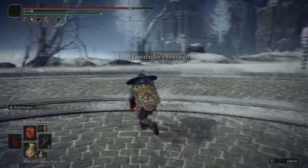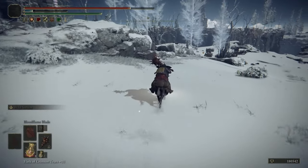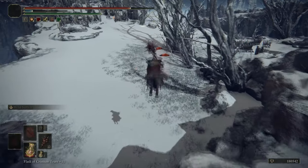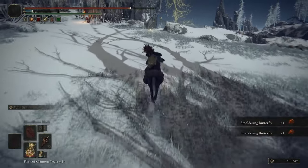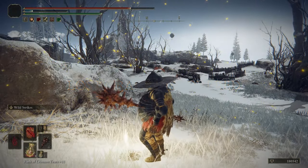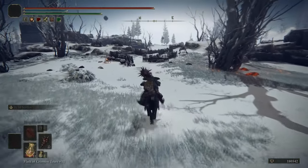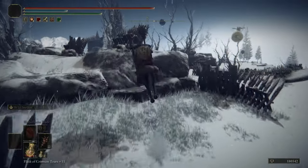He's a contender — Wild Strikes melts him, just marginally slower than it melts other NPCs. There are some big dogs in this area, so just equip the Beast Repellent Torch if they give you any problems. We also got Vyke's armor set plus Vyke's Dragon Bolt. We got Dragon Bolt Blessing earlier in the game — Dragon Bolt Blessing is better because unlike Vyke's Dragon Bolt, it gives you a shitload of poise.